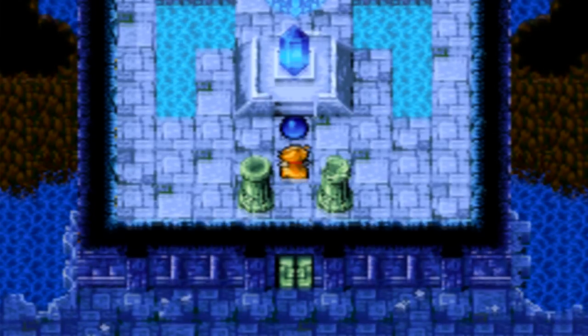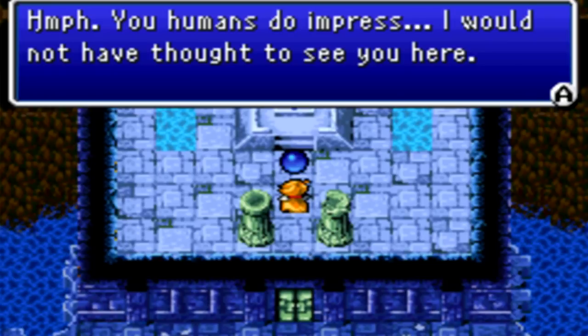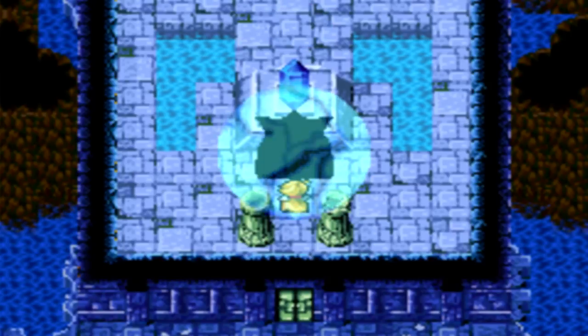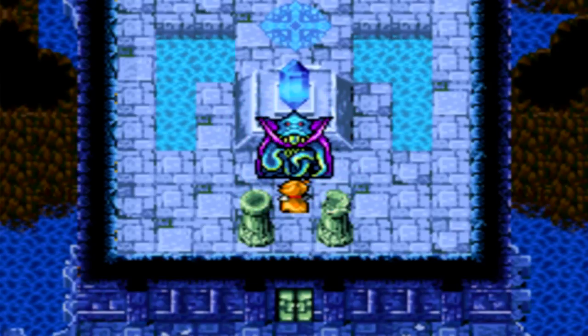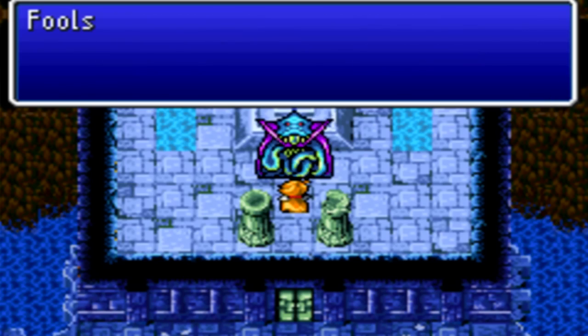Everybody has max MP, so we'll go talk to the crystal. Crystal says: 'You humans do impress. I would not have thought to see you here.' Of course we're gonna come here - we gotta beat all you fiends, dude. And yes, this is the darkest of the fiends - he's just an octopus with a cape. 'But do you really think you can defeat me, the fiend of water, here in my own domain? Fools!'